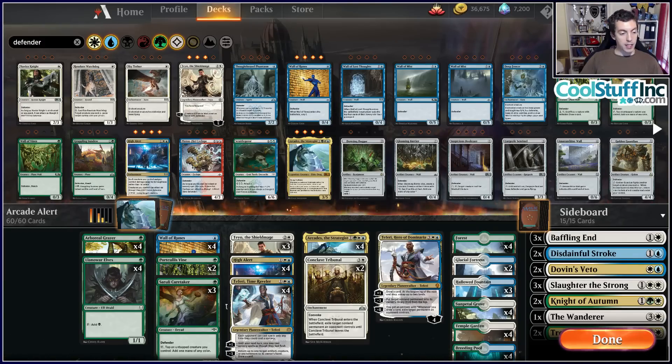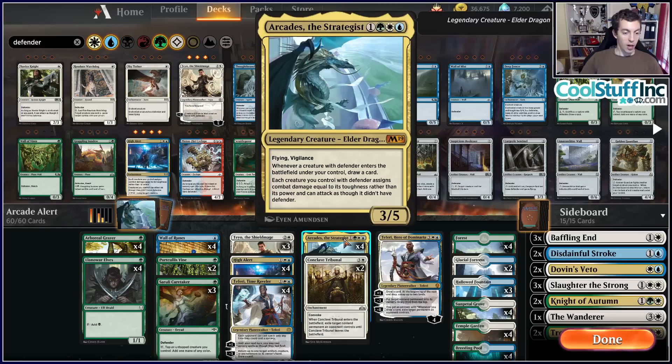We got a deck based around defenders — the old wall deck, Rolling Stones, Arcades the Strategist, one of the Elder Dragons. Nicol Bolas' lesser well-known brother or sister — I don't really know what the hierarchy of dragon families are. But Arcades is, first off, a 3/5 Flying Vigilance for four mana. Also legendary. That's pretty good.